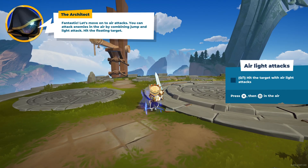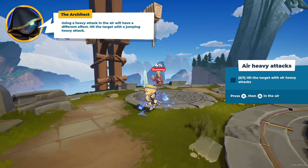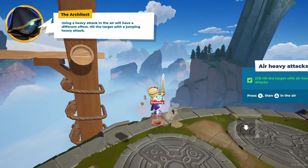Let's move on to air attacks. You can attack enemies in the air by combining jump with an attack. Using a heavy attack in the air will have a different effect. Hit the target.